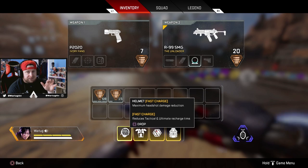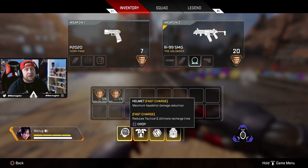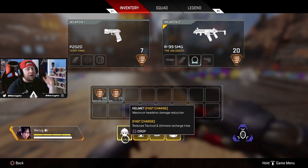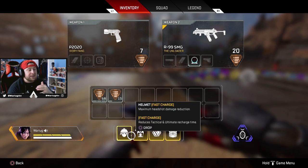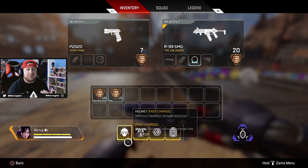A quick disclaimer: this video is meant to help bridge the gap of understanding why I pick certain things in tier list videos and similar content. For the purposes of this video, we're talking about what to do if you only found one of these gold items, and then we'll also cover what to do if you find multiple.